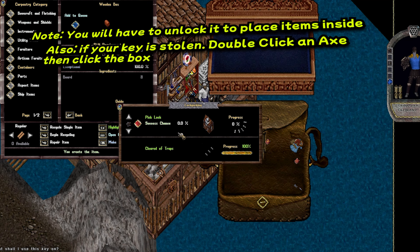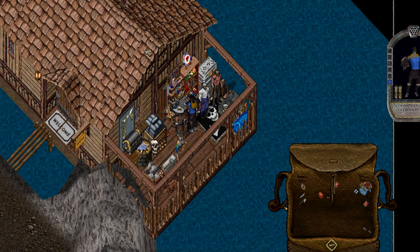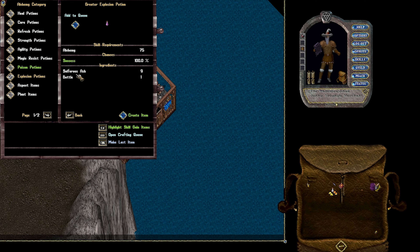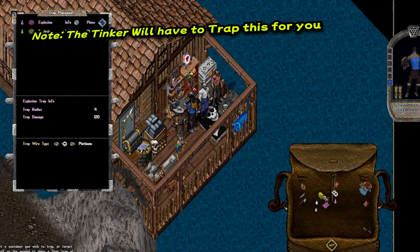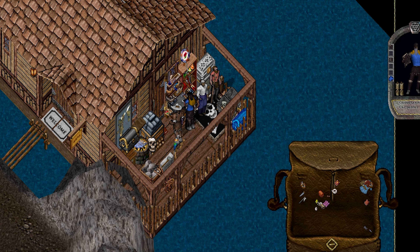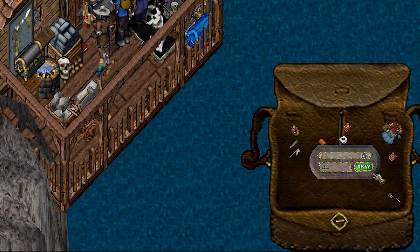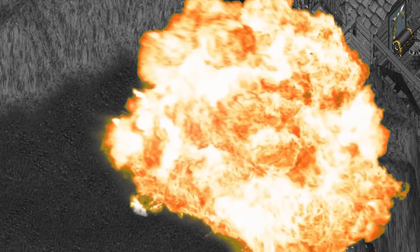Unless they have lockpicking — in that case, take it one explosive step further. Get yourself a platinum trap wire from a tinker for five ingots. Also, get a greater explosion potion from an alchemist; this will cost nine sulfurous ash and one bottle. Use the wire on the container and select 'place on the line for explosion.' Boom, now your chest is trapped. Simply drag your valuable goods into this chest without opening it. If a thief decides to double click it — dead thief.